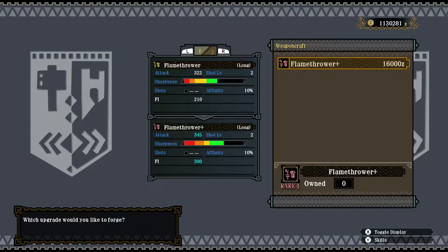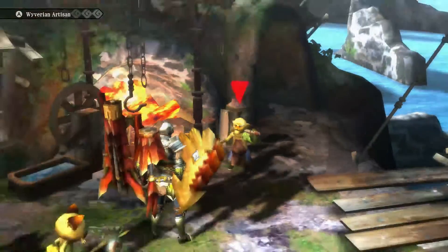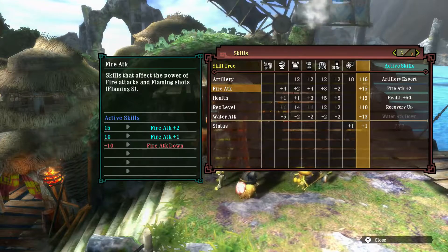Which we already did a few runs ago. Anyway, let's upgrade the weapon. And of course I have the Wrathion Arm Set because of the fire-boosting damage.